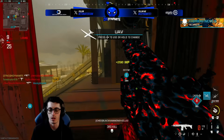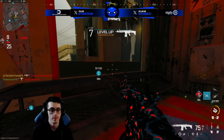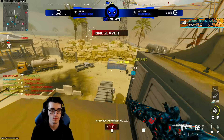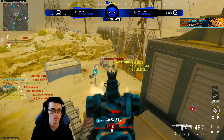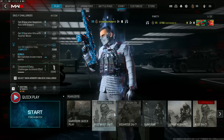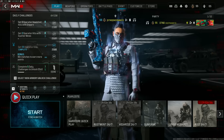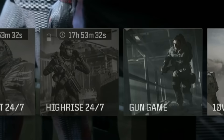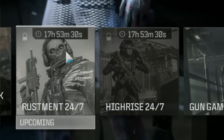Tomorrow we are for sure going to be getting Shipment added into the 6v6 rotation, so we're going to be seeing the Rust Mint playlist, which is obviously a hybrid of Rust and Shipment. That does mean the Modern Warfare 2 Shipment map is being carried forward into Modern Warfare 3 multiplayer. That's releasing according to the in-game playlist timer, so I'll be live for that, and if they go ahead and market Season 1, I'll also be breaking that down live on stream.